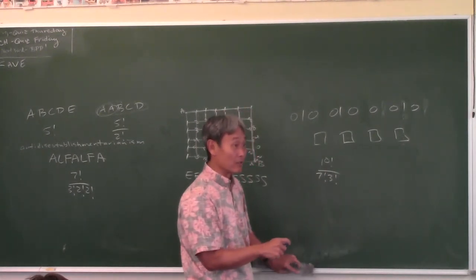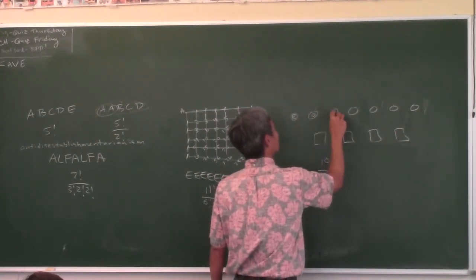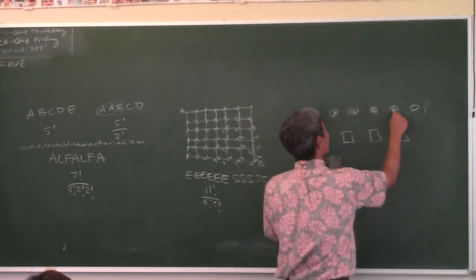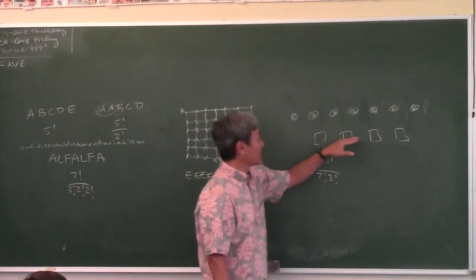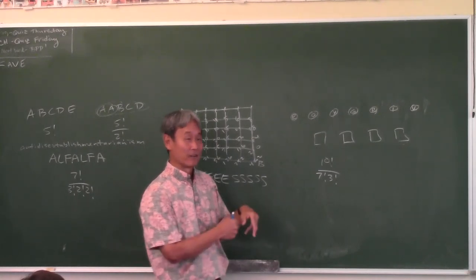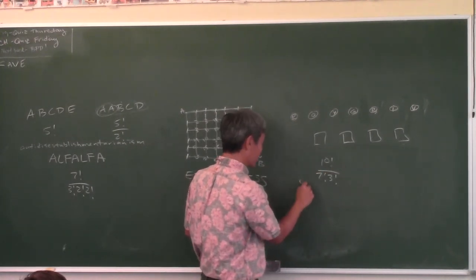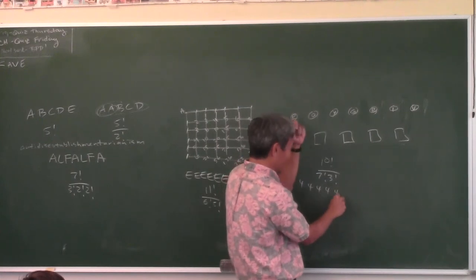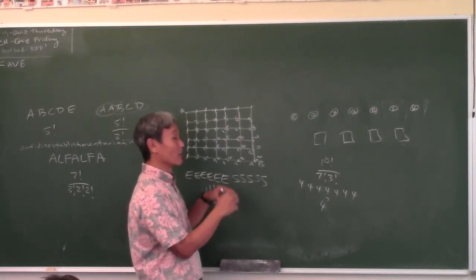What if the balls were all different colors—red, orange, yellow, blue, green, indigo, violet? Now each ball independently chooses which box to go into. The red ball has 4 choices, the orange ball 4 choices, the yellow ball 4 choices—all the way through 7 balls. The answer is 4 to the 7th power. That's the key difference: identical balls give you the sticks-and-balls formula, while different balls give you a power.